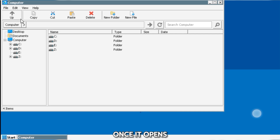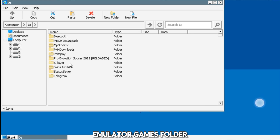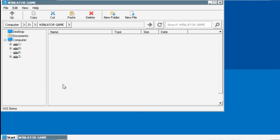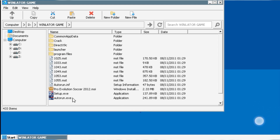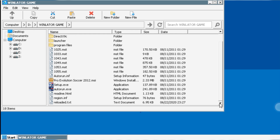Once it opens, go to the D folder, which is the downloads. Then go to the Winlator games folder — look for it. Open it and all you have to do is start the autorun.exe. Just tap on it and it will start running the game installer for you. This is where you start installing everything.